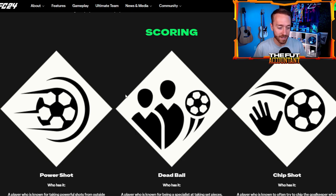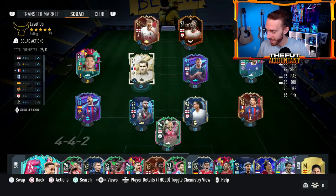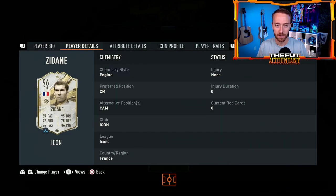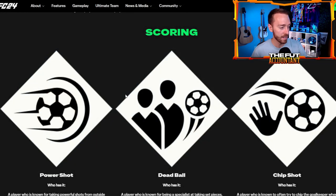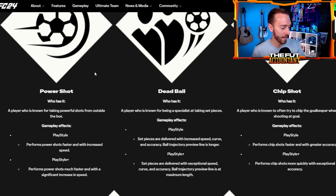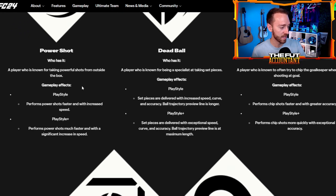This is a rebrand and replacement of the trait system from older FIFAs. No longer will player traits look like they used to — every single player in Ultimate Team has a slot for all of the Play Styles. Power Shot, for example, is for a player known for taking more powerful shots from outside the box.